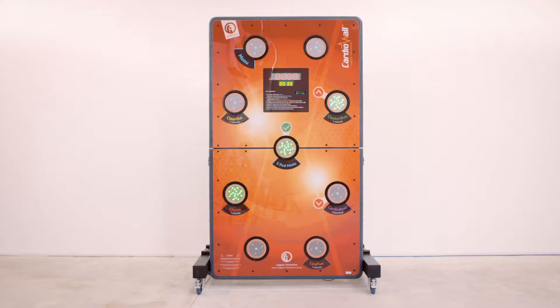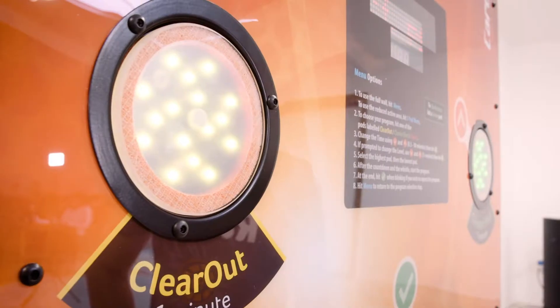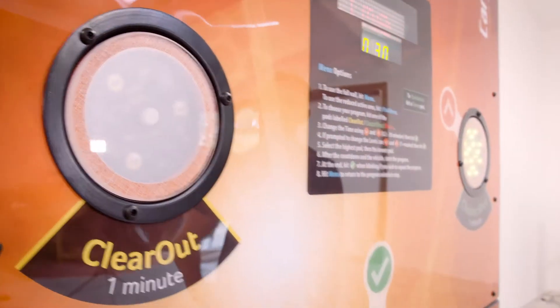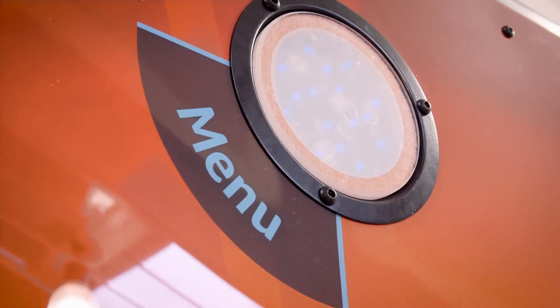How to choose a game. The Cardio Wall can be operated in two different ways: through quick starts, where a game can be launched straight from the light pods, or by using a menu pod. Quick start games are limited to a specific game and time, but are usually the most popular selections. Games chosen using a menu pod have a greater range of options for time and level.